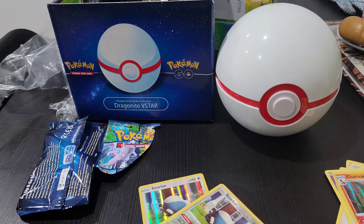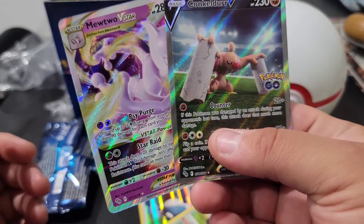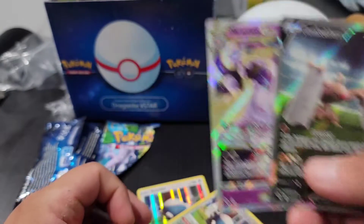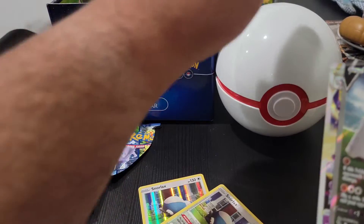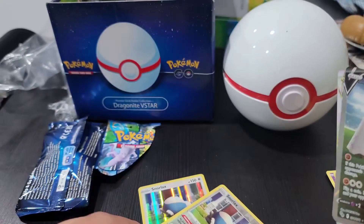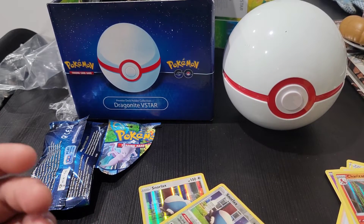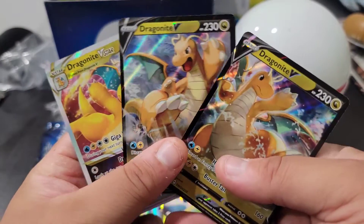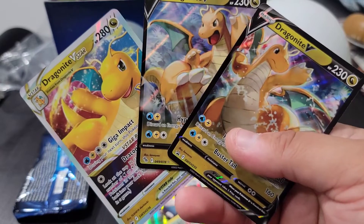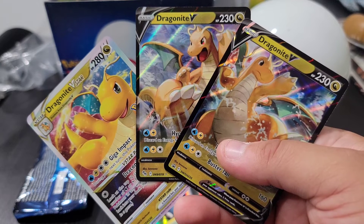That's pretty much it. The hits are pretty dope — my two favorites right here. That concludes this unboxing of the Pokemon GO Dragonite V-Star box with the plastic Pokeball. Thank you guys for watching. I'll try to get more Pokemon content out — it's just difficult for me at the moment, so be patient and I will try to get more Pokemon content. See you guys on the next one!